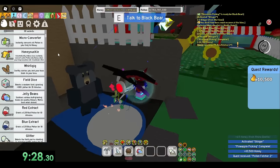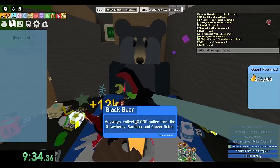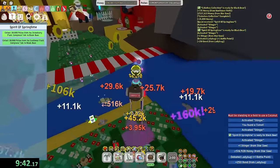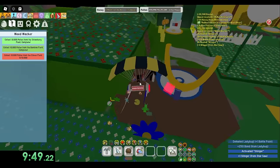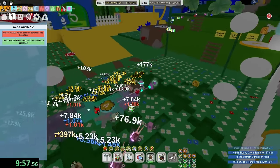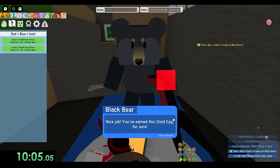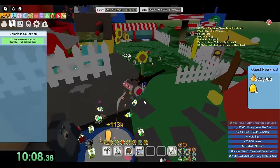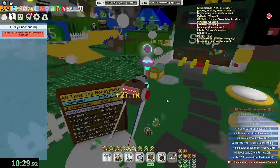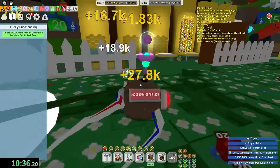Mikey, what quest are you on? I don't know — the Gold Egg thingy. How far away are you? I just got the Golden Egg. I'm on Pollen Fetcher, Weed Whacker. I have no clue what quest that is — good luck. I don't have a hundred trillion honey to waste. But if you lose, you have to. I might go poor doing it. How much money do you even have? Like five or six quad, I don't know. Five quadrillion? Bro, you're broke. I am broke — spent it all on random stuff. Let's get back to the grind.